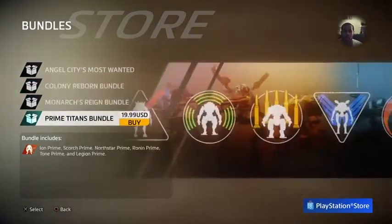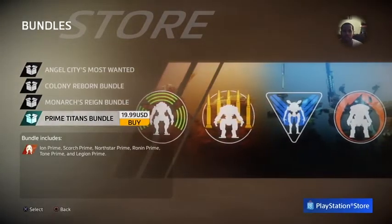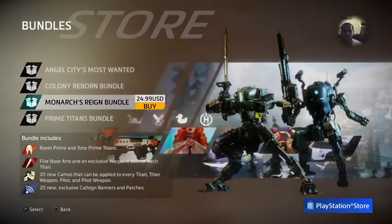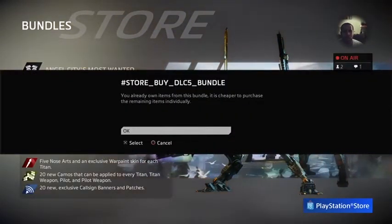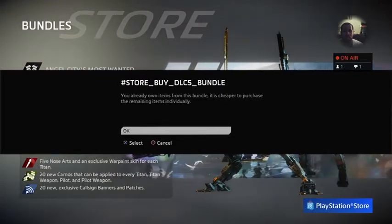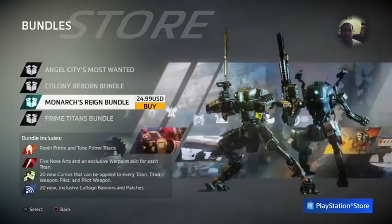I only bought two of the prime titans, so I'll probably just spend the 20 hours to get the rest and take the hit on the ten dollars. It says for the Monarch Reigns bundle: 'you already own this bundle, it is cheaper to purchase the remaining individual' — I'm not sure what that means exactly.